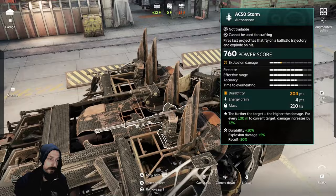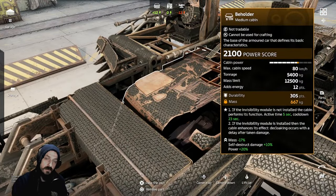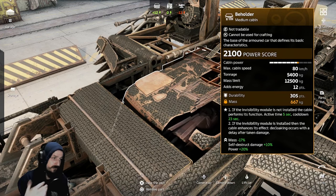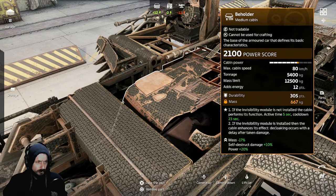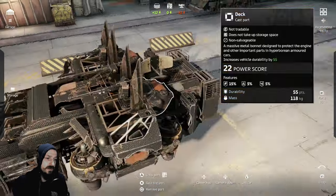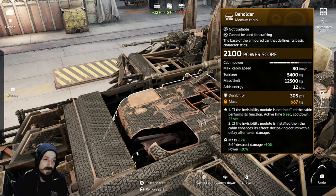Anyway, moving on past the perk, it has a pretty decent max speed of 80 kilometers an hour. And I guess they go up to about 90 or so with engines and different things like that. It supports good tonnage and good mass limit as well. And it has some really awesome mounting points on it also. A lot of benefits.